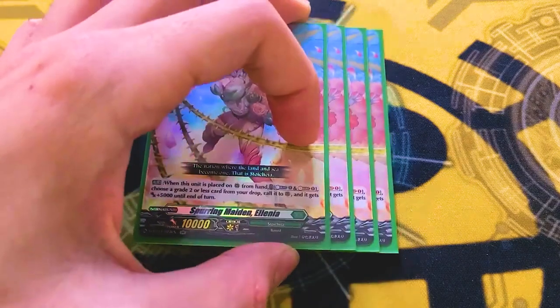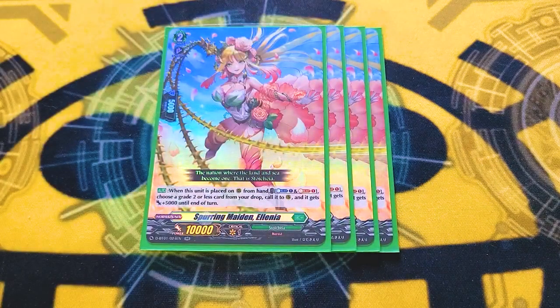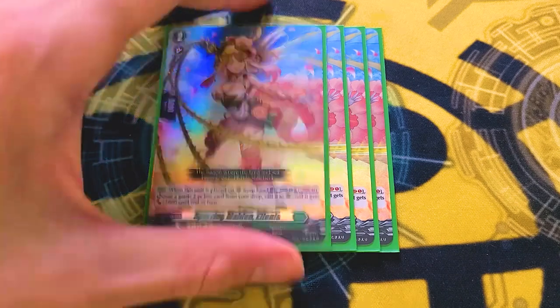Next is 4 copies of Alenia. I'm not running the grade 1 order because, well, this takes a Counterblast, but it is a body on the field — which is very important for Magnolia — and it triggers on place from hand, which is important because of Lattice and Karis. Counterblast 1, Soulblast 1 to call a grade 2 or less from drop and give it 5k. There are a couple cards worth calling off of this, so that's cool.